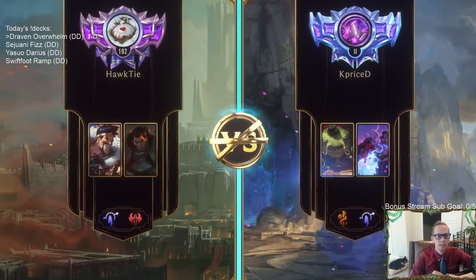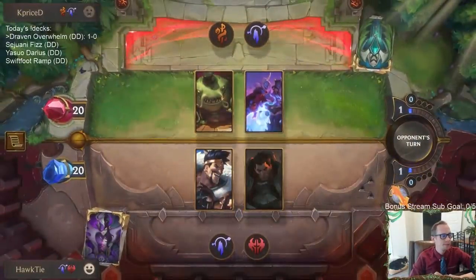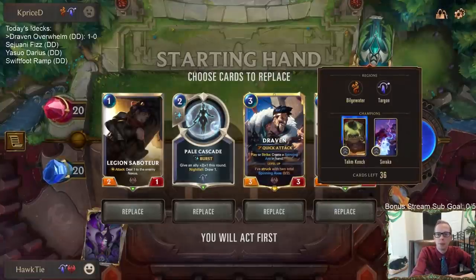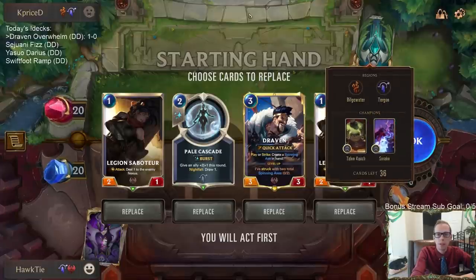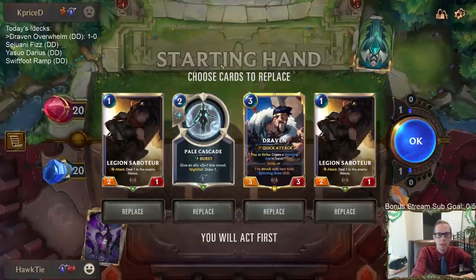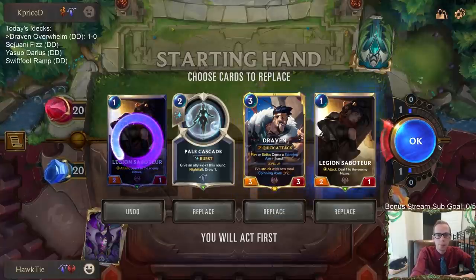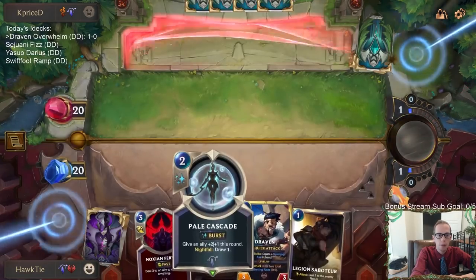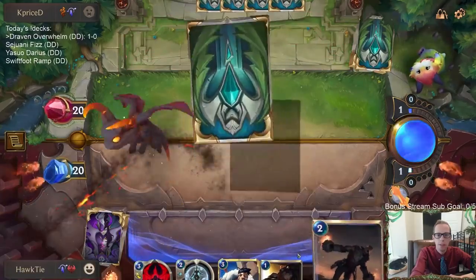Kato's been the MVP of these different decks we've been playing — Kato's super strong. This is going to be a tough matchup against Tahm Kench Soraka. They're going to have really good blockers, so we're going to need to make very singular, large threats. Going wide and small isn't going to be as good here. I'm going to mulligan one Saboteur, keep one for turn one, and keep Pale Cascade and Draven.